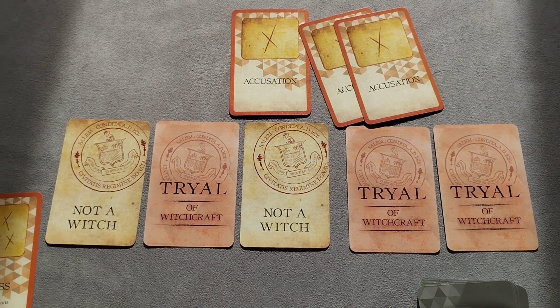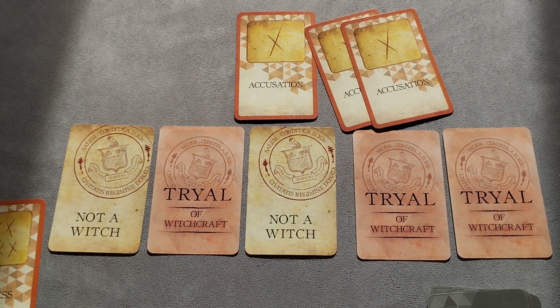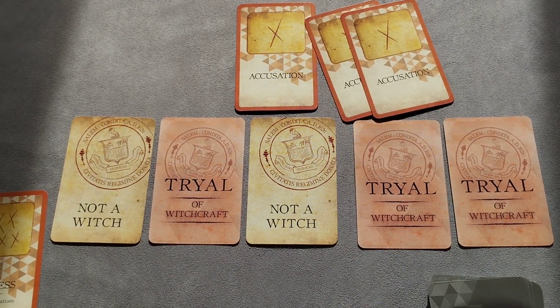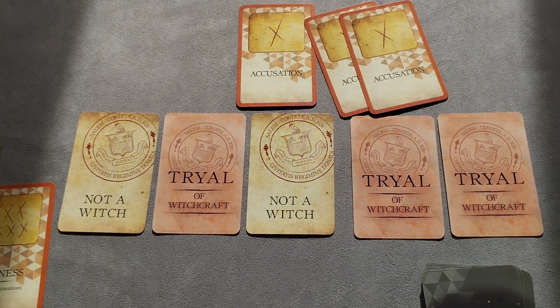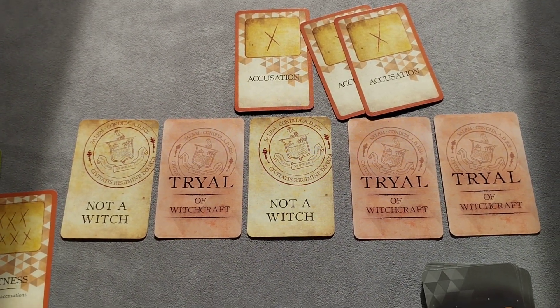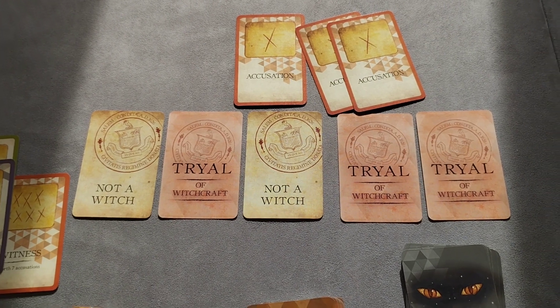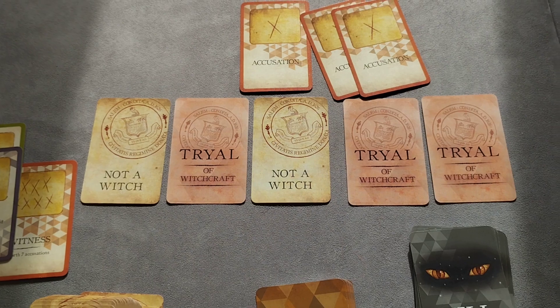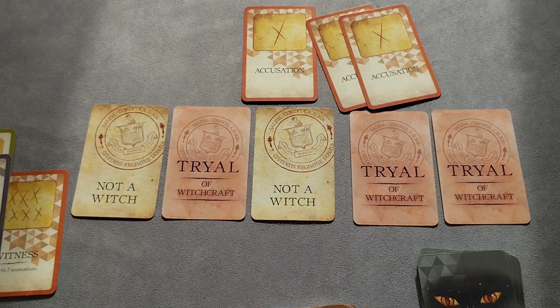In a 4-player game there are 18 non-witch cards, 1 witch, and 1 constable. We most recently played as a 6, which means 2 witches and 1 constable. You can also have a town crier — basically the most experienced person — who directs the opening and closing of the eyes. We actually chose to use a moderator in our last game, which was excellent and really good fun.